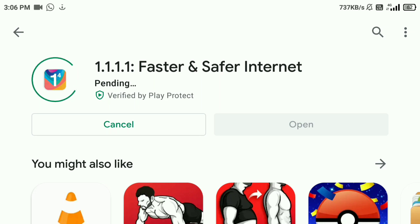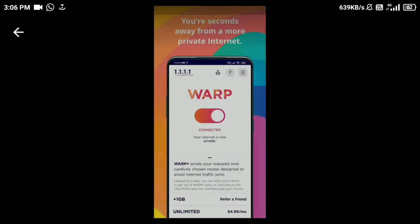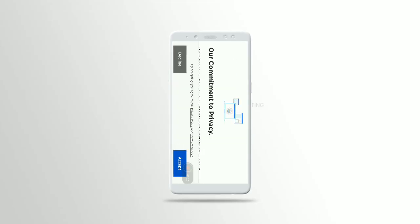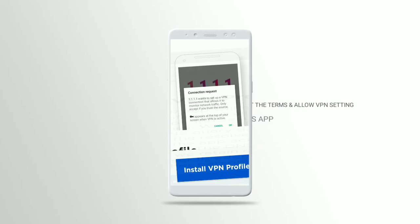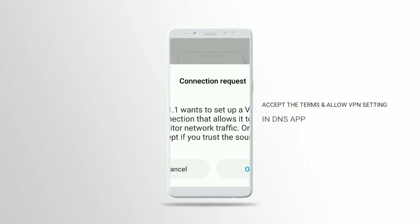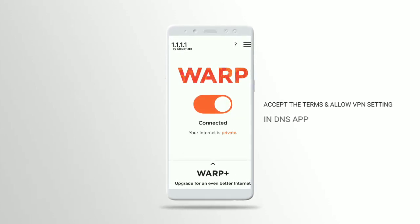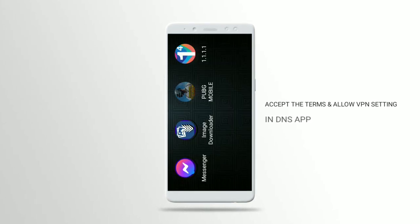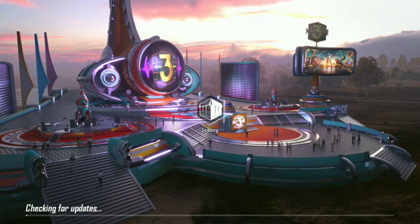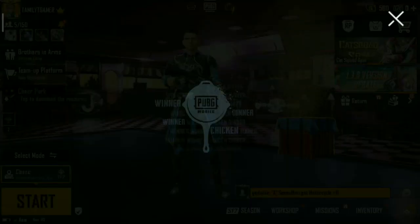This is the app. If you want to avoid a ban, you can change this app — it is official. You can use the app to accept the terms and conditions and use the VPN profile. You can use the VPN profile, connect it, and now you can use the VPN.